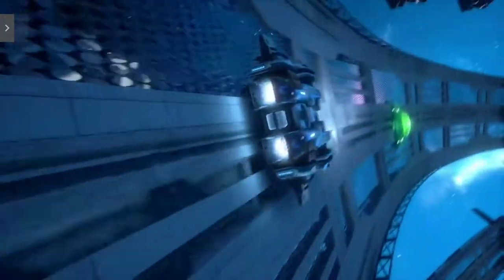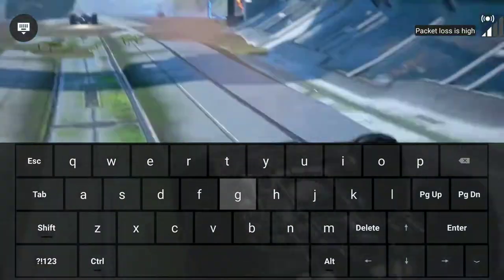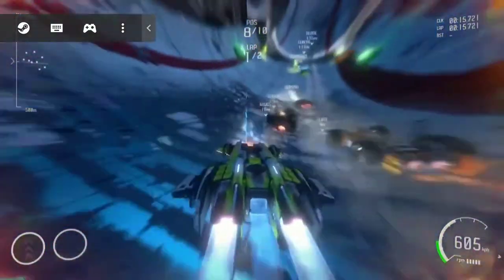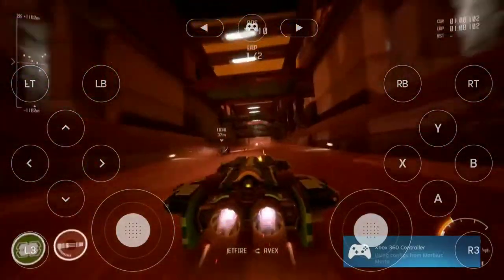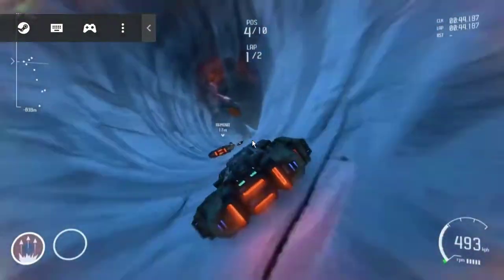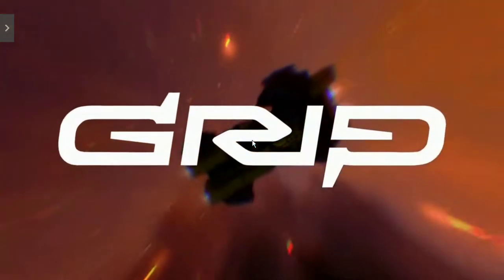Up here on the left, you can see a little tab at the top left. You can open that up and get your keyboard out if you need to type something in. The Steam icon will get you into your Steam settings, and then you have the controller here. You've got an onboard controller just for the game. This game is Grip.